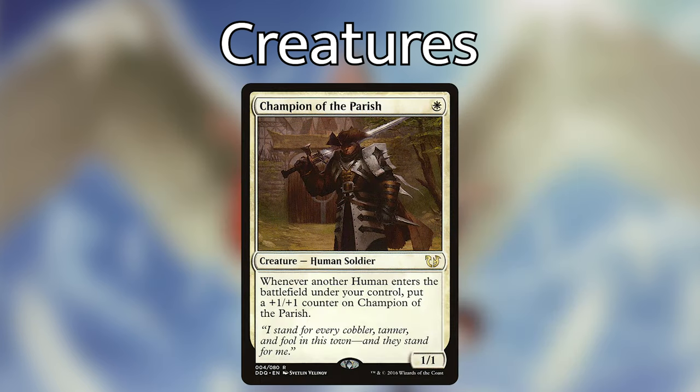Champion of the Parish — one white for a 1/1. Whenever another Human enters the battlefield under your control, put a plus-one/plus-one counter on Champion of the Parish. This is a really good first-turn starter. We're going to be playing a lot of humans, so Champion of the Parish is going to get really big and be a good blocker and attacker while we're still setting up our board.